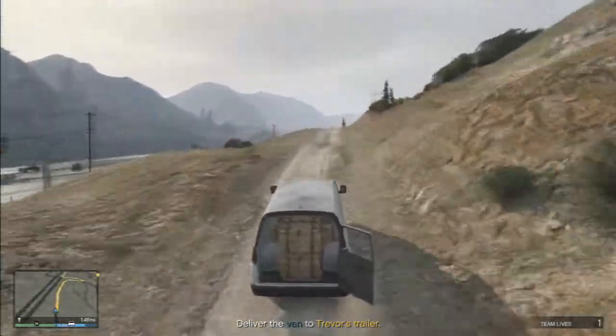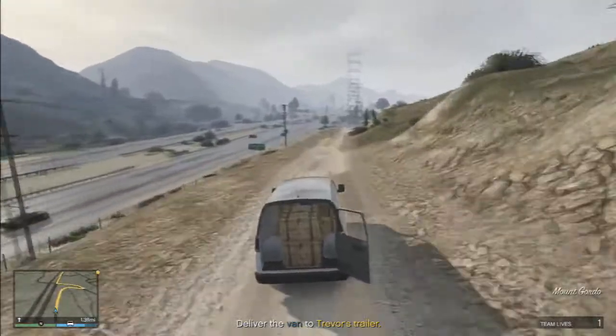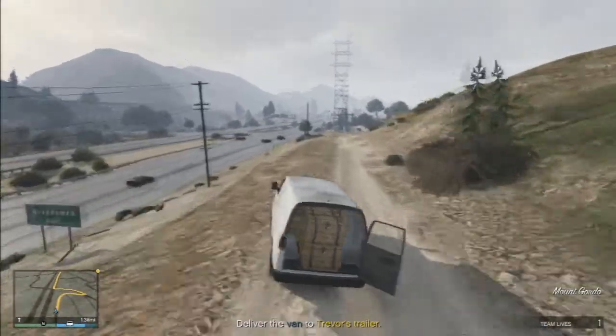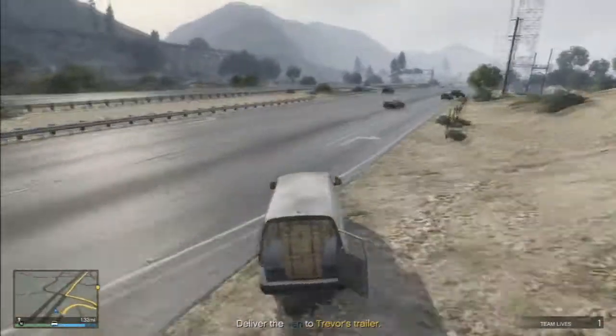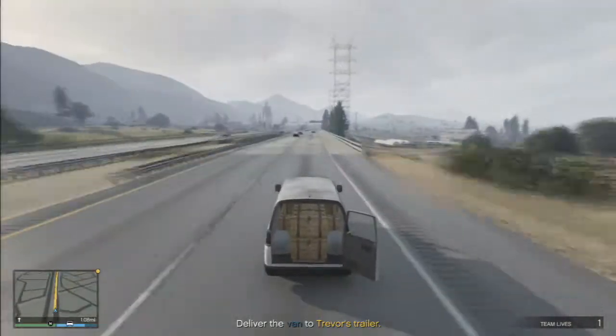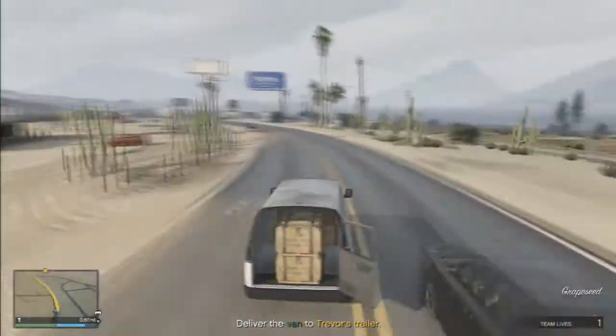From here on out, heading down this dirt track you're going to want to join the freeway. Look out for the big green sign and the telegraph pole behind it, then head down the ridge joining the freeway at the point just after that signpost and telegraph pole. Once you've joined the freeway it's pretty much straight sailing — watch out for some head-on traffic and a few objects around Trevor's house, but other than that it's pretty simple.